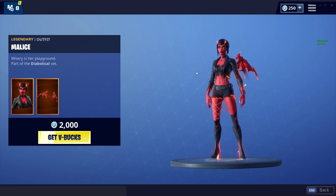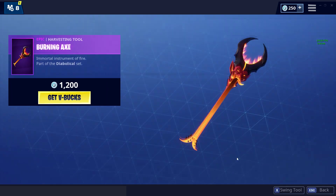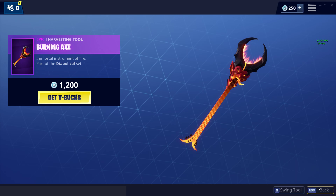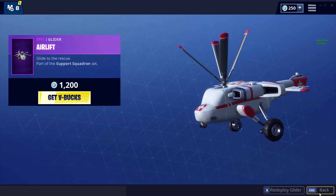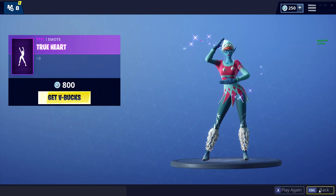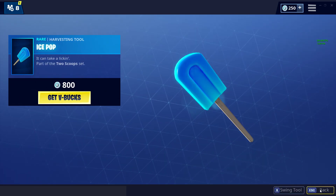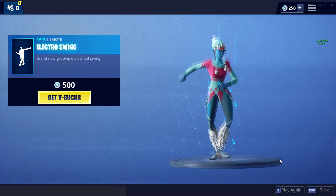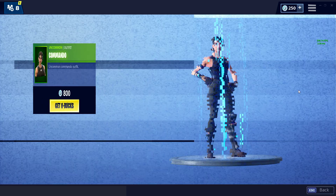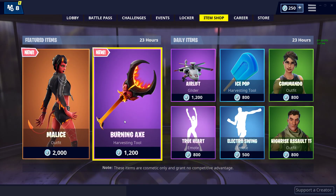That is a very nice skin and we do get more wings for back wings, so that's pretty cool. Burning Axe pickaxe — it's a guitar, looks really cool also. Airlift glider. True Heart emote. Ice Pop pickaxe. Electro Swing. Commando. And High Rise Assault Troopers. So that is pretty cool.